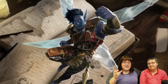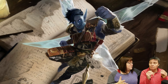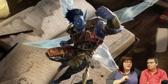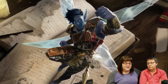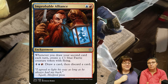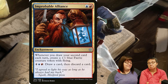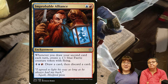First, the enchantment - there's only one of them and it's one of the most important key components. If I don't have it or one of my other two key cards in my opening hand, I will mulligan until I get them. It's Improbable Alliance - blue and red, super cheap, and when I cast my second card per turn it gives me a Fairy token.